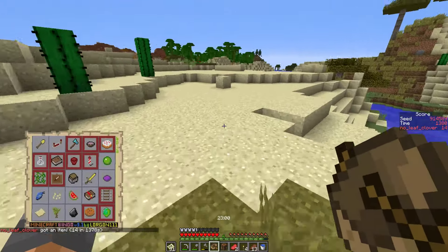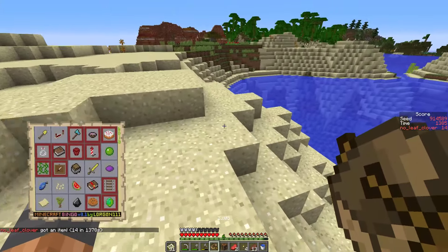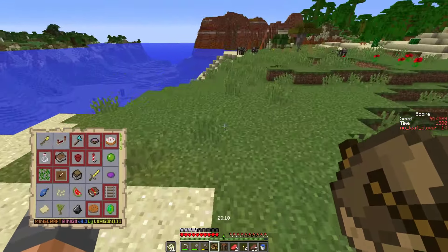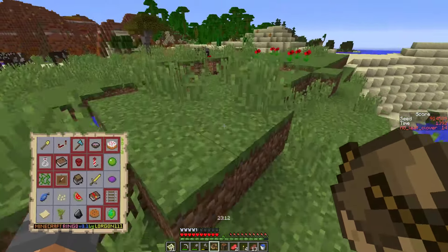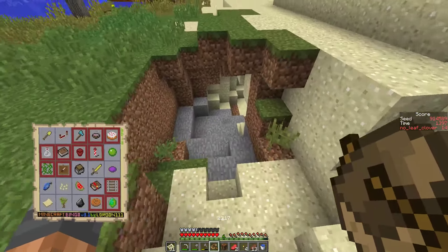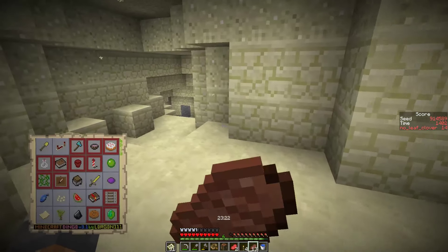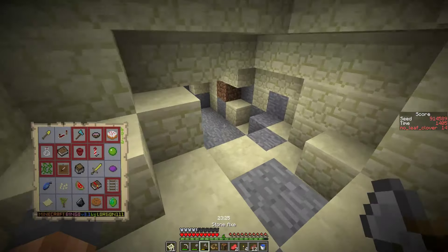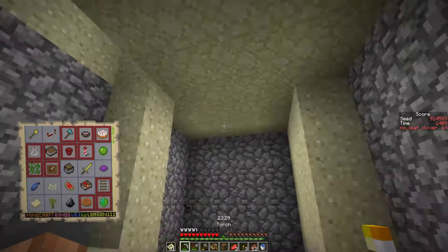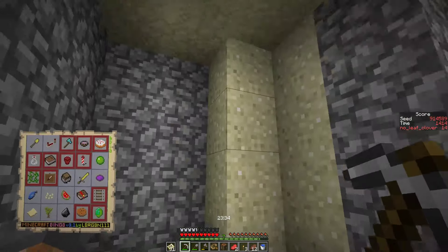Drop behind me — very nice. There's a zombie. There's so many cows here. Could be a dungeon here — it's not really a blue cave, it definitely looks like a dead end. There's a dungeon at the dead end though. Wait — that's two dungeons but the second one is completely useless.